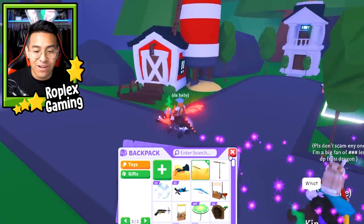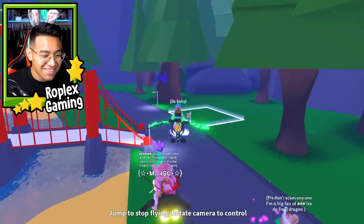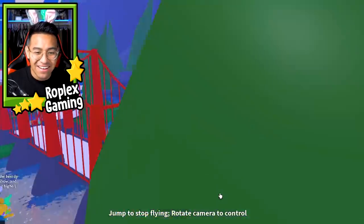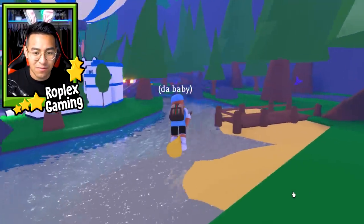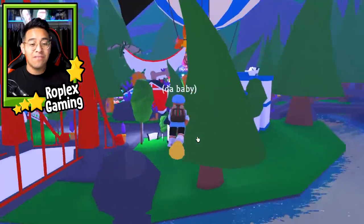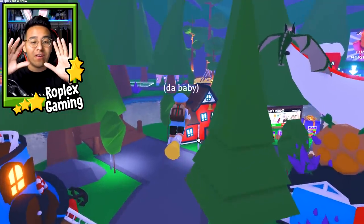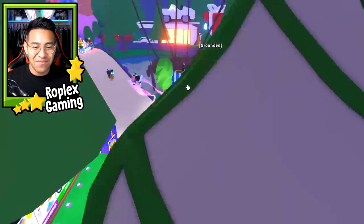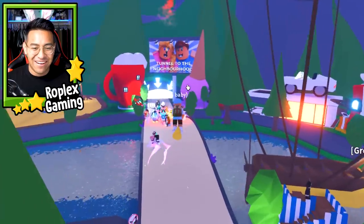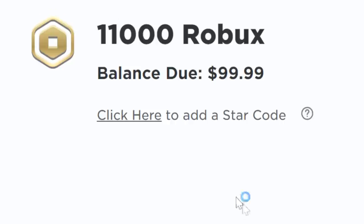It came out way before pets were even introduced into the game. I can ride it and use a pet at the same time. Look at his wings, they're just open. Let's stop riding and then hop on the flying broomstick. My hands aren't even on the keyboard. It'll just go forward by itself. All I can do is just point it in a direction. That's it.